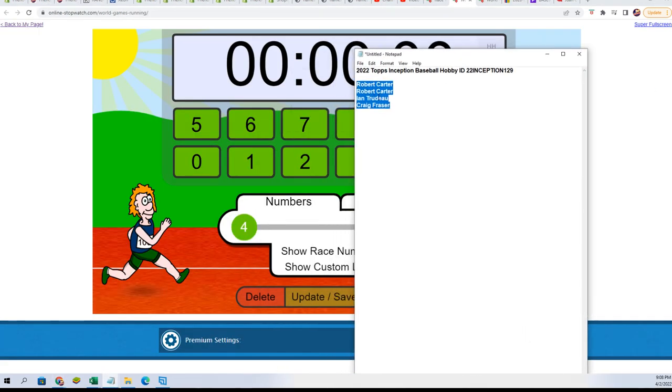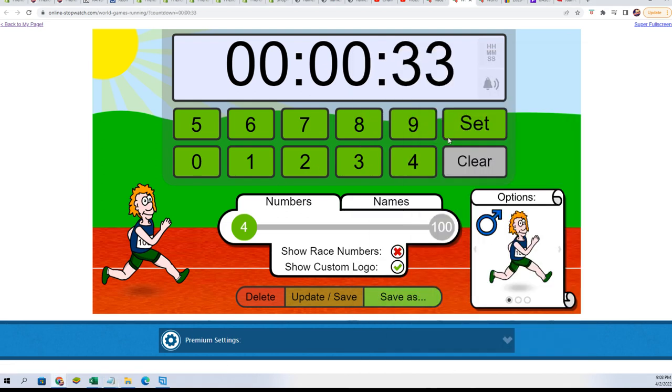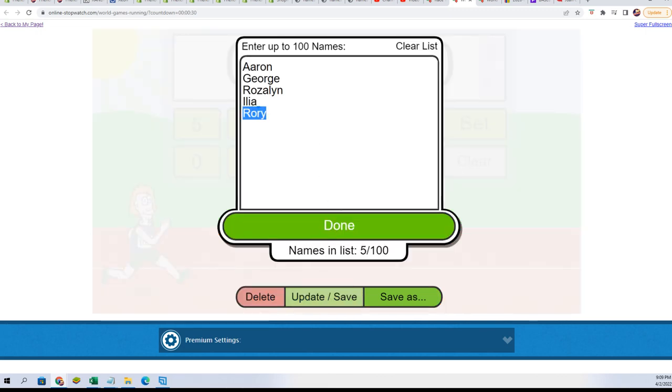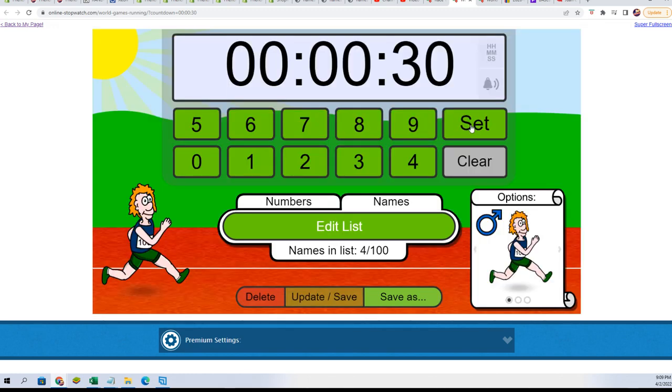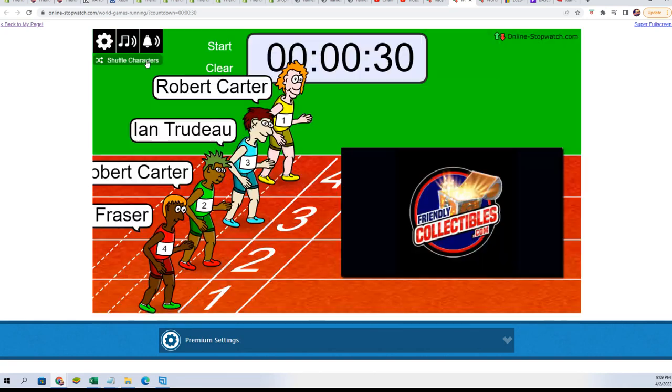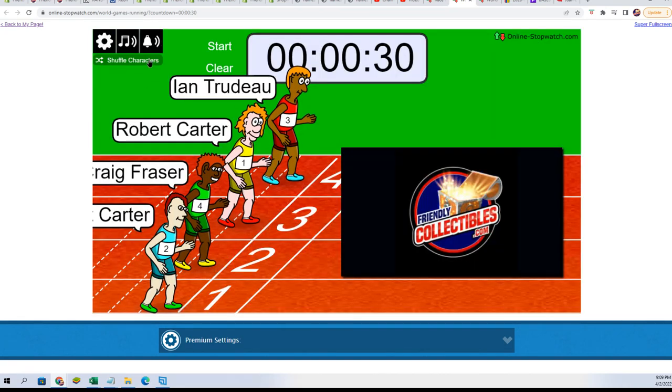Four runners coming up. I couldn't remember if it was four or six — it's four. And so that means one winner gets a ton — two spots for one winner. Shuffle seven times: three, four, five, six. Lucky number seven.